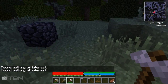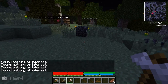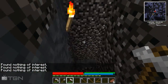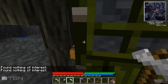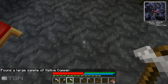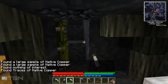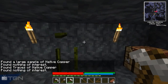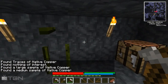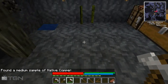If I use it now it says 'found nothing of interest', so there's nothing around here. But if we keep going we should hopefully find something. Down inside here there might be something - oh! Found a large sample of native copper! We're right next to a large sample of native copper. So we're getting medium, small, large, and large readings - it's probably under here somewhere.